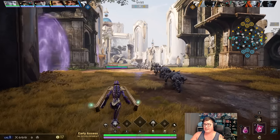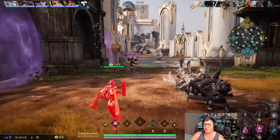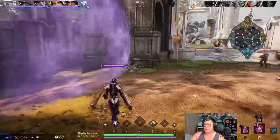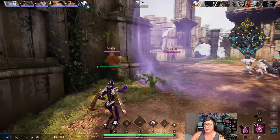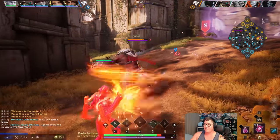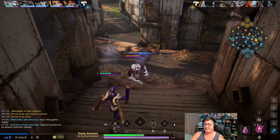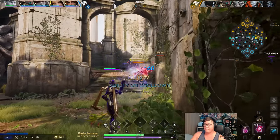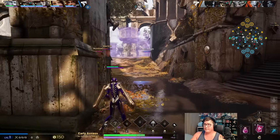It looks like a Steel support right here. In this matchup I should really just walk up and harass him and make this Steel's life miserable. I'm actually gonna sit right here behind the fog wall and go for all the attacks. Zeus is signaling - he wants to engage. The Steel is playing very interestingly.